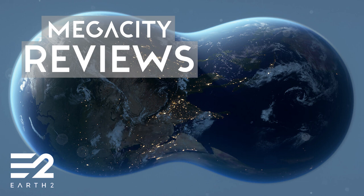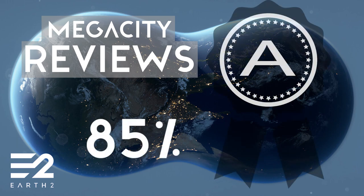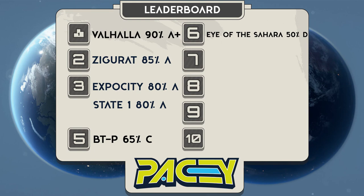Giving Ziggurat City a total score of 85% and a grade of A, stealing the second spot from Expo City and State 1.